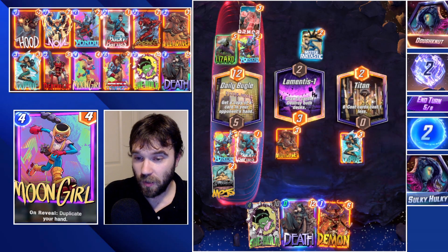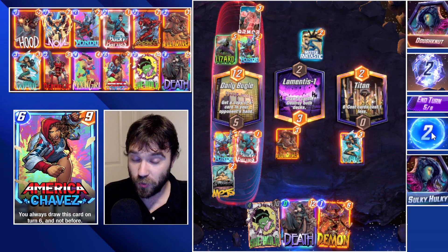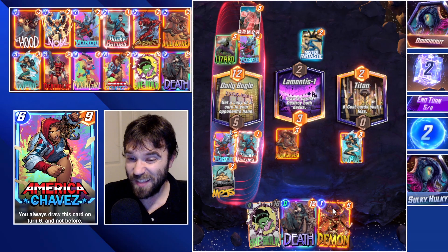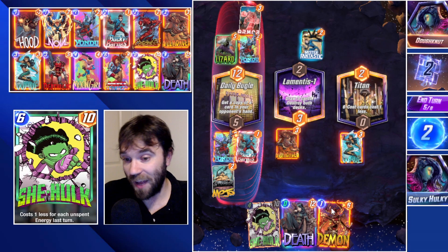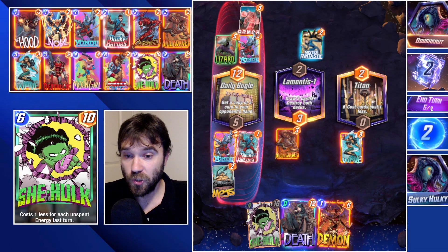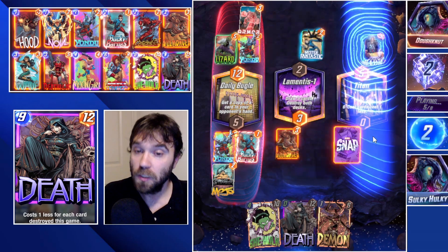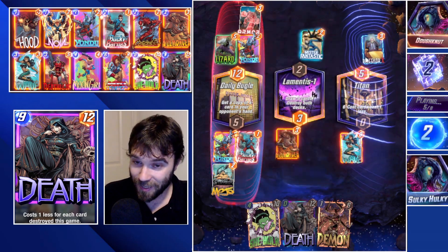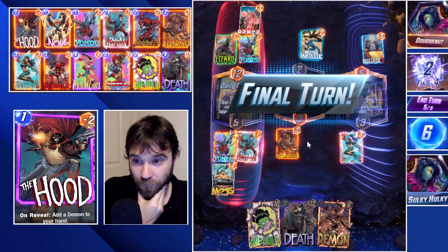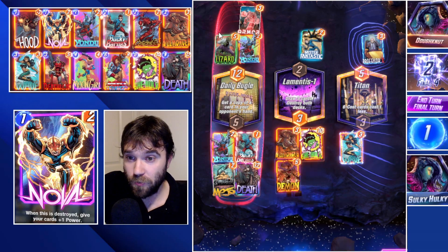Wave is going to reduce She-Hulk down to four. Titan should reduce it to three, and the two extra energy will reduce it down to one. This will be free, and then we'll use five energy on the final turn to position our power most advantageously. We know the opponent has a Mojo because we stole it from the Daily Bugle. They hit us with a Professor X into the Titan location, which is kind of scary.